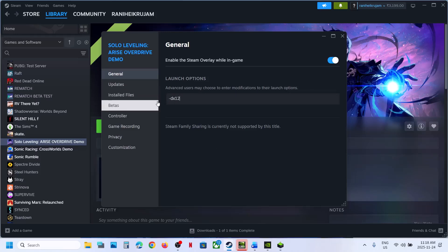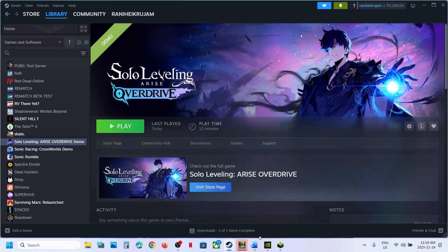Still not working — type in -DX12. Launch the game and then check. Still not working? You can remove this and follow the next step.